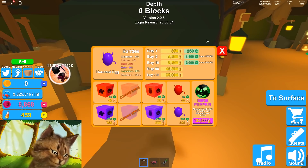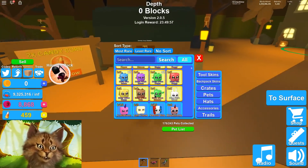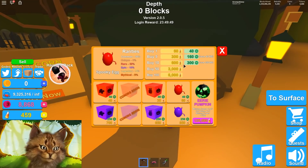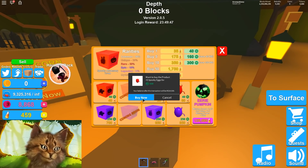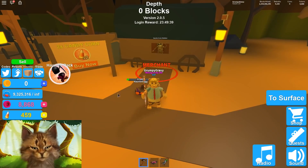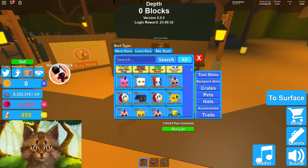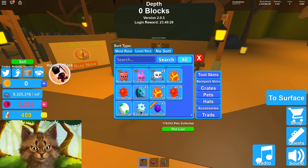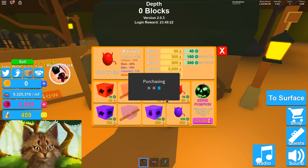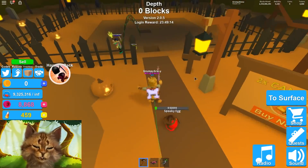Should we open some stuff? I feel like we should open some of these eggs. Let's buy five haunted eggs — we got to see what we get from these. And also ten spooky eggs. We'll do the spooky eggs first because they're not as good. I didn't buy them at first, but there they are. All right, time to go and complete this.